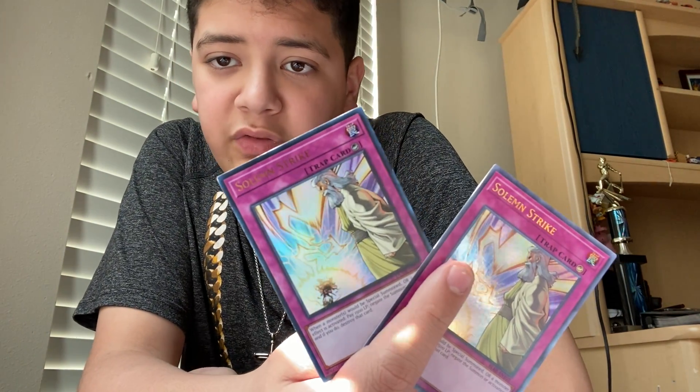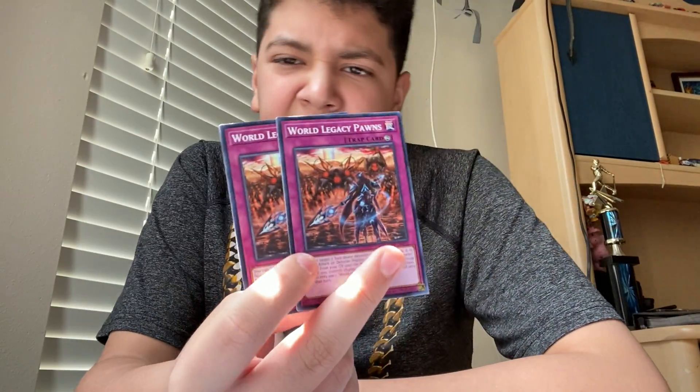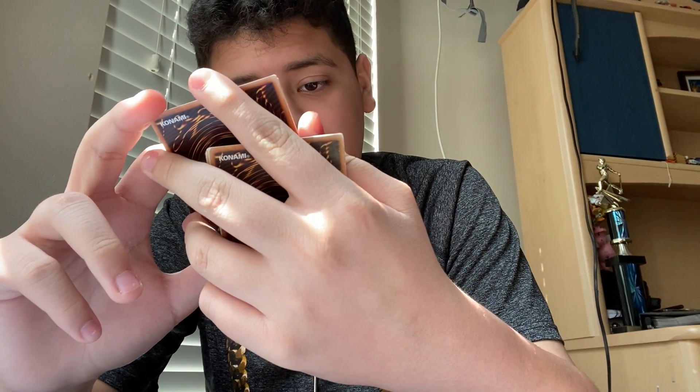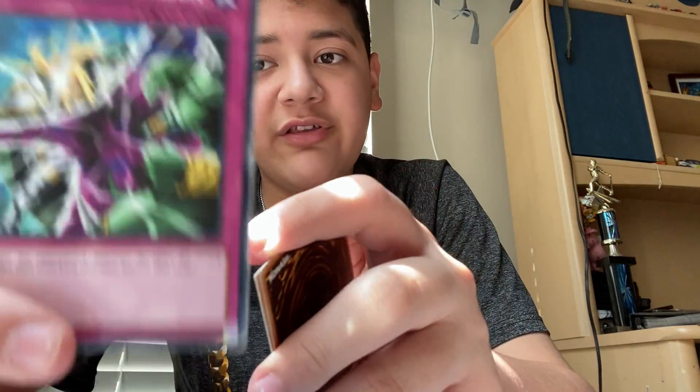Solemn Strike: pay 1500 life points to negate one of your opponent's special summons or monster effects. Two World Legacy Pawns: flip summon on either player's turn. To read exactly what it says — target one face-down monster you control, change it to face-up attack or defense position; you can shuffle one crawler monster from your graveyard into the main deck, then target one face-down monster your opponent controls and change it to face-down defense. I actually did not read that second effect during my duel, which would have been nice. Dimensional Prison: when your opponent's monster declares an attack, banish the attacking monster — since a lot of things aren't immune to banishing I decided to put it in.